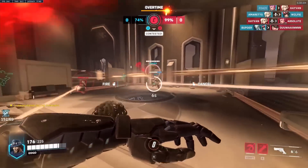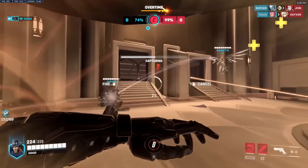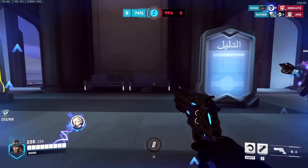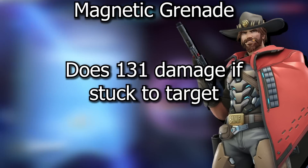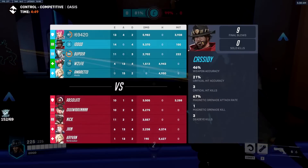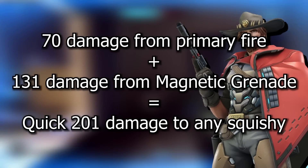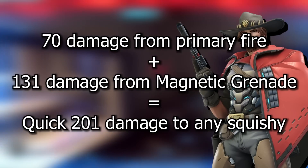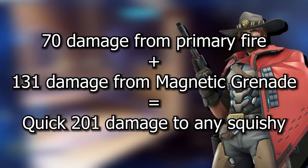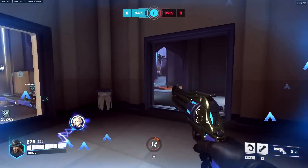Magnetic Grenade is one of the most powerful abilities in the game, capable of following people around to a limited amount and does a crazy amount of damage. It does 131 damage if you stick it to a target. And if you're within close effective range, your primary fire is going to do 70 damage with a body shot — 131 added onto that means you're going to be able to do 201 damage with just a body shot and a stick, which means you can kill people outright. A lot of squishies in the game.